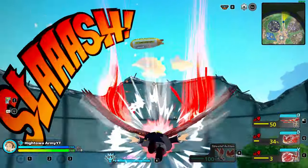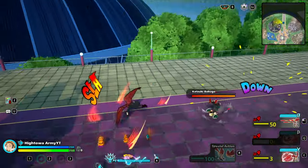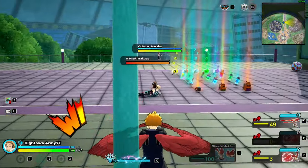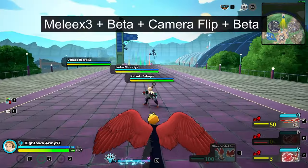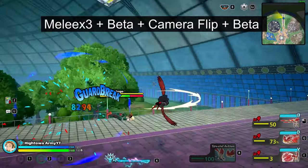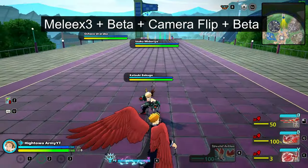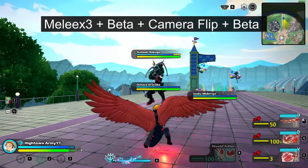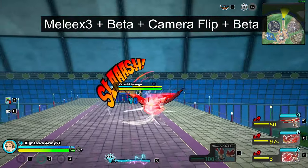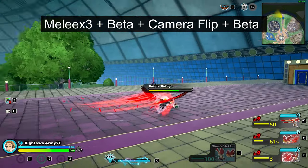If done right, you can get three beta hits before you even knock someone down. After the third beta hit, I like to fly in the air, wait for the invincibility frames to run out, and then finish them up with the last beta hit available. Here's a quick melee, melee, melee, plus beta, beta combo. You're going to want to use that first beta immediately after melee, then just spam the beta afterwards constantly. You're going to hit that second beta by flipping that camera instantly after hitting the first beta — 180 degrees — and it should hit every single time. True combo.